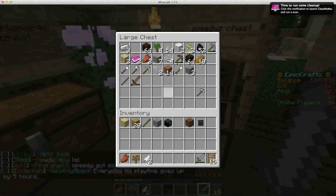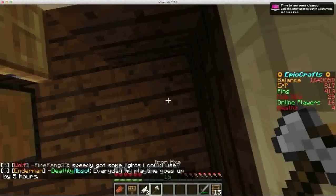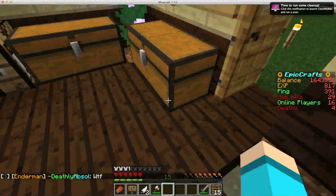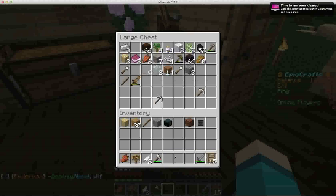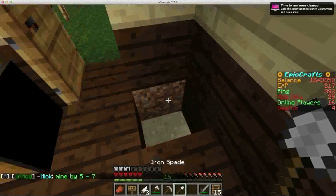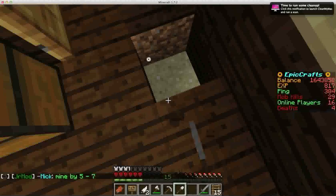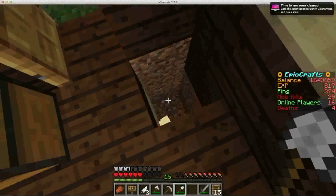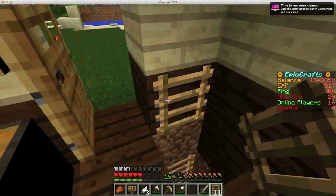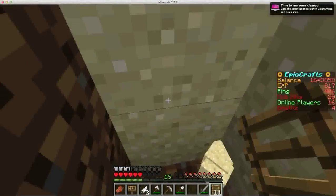Now let me just grab an axe. Chest room, here we come. I'm planning on making my chest room underground — oh crap, that's water. My chest room is going to be underground, and I'm going to just get a pickaxe and a shovel. I know it's sort of weird that I have iron tools all of a sudden. It's just that this server has a thing called kit player or whatever, and it allows you to get iron tools automatically. So I just decided to use it.